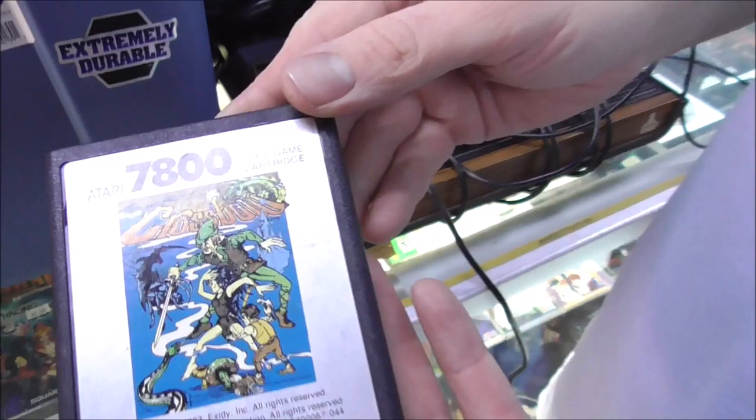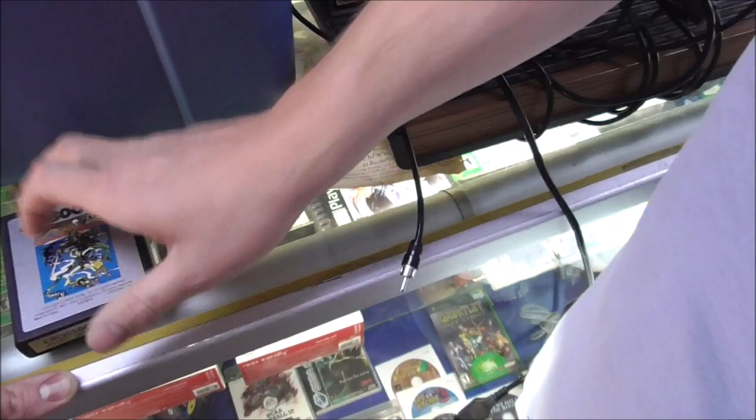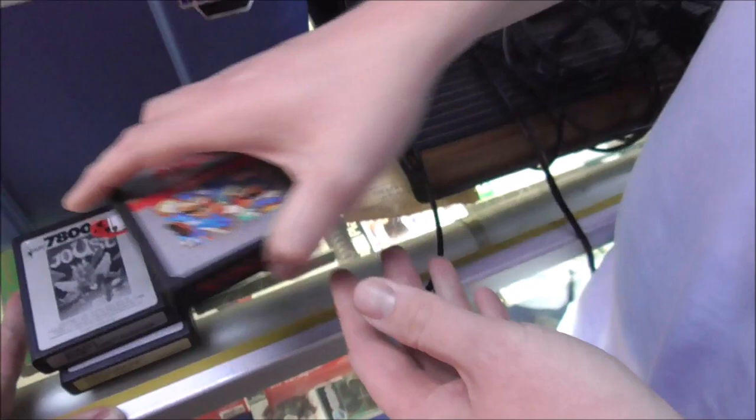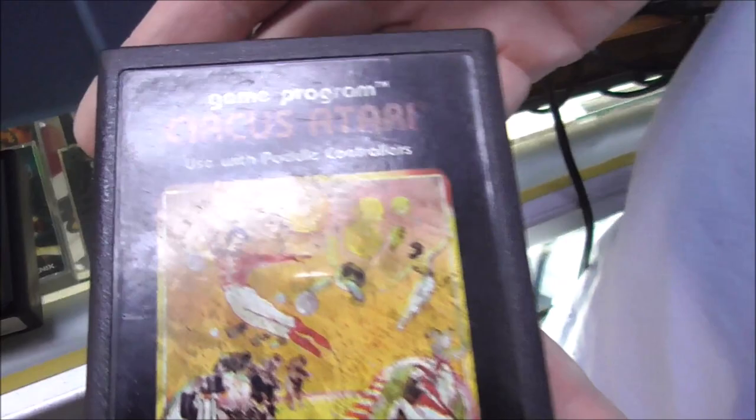Crossbow — we had that one already. There's a Joust in there too. Ooh, Atari 2600 Mario Brothers by Nintendo. That's right — Nintendo was making games for the Atari. Figure that one out. And then they stabbed them in the back. Circus Atari — is that the one that has Pong on it? I know Combat has a Pong-like game.